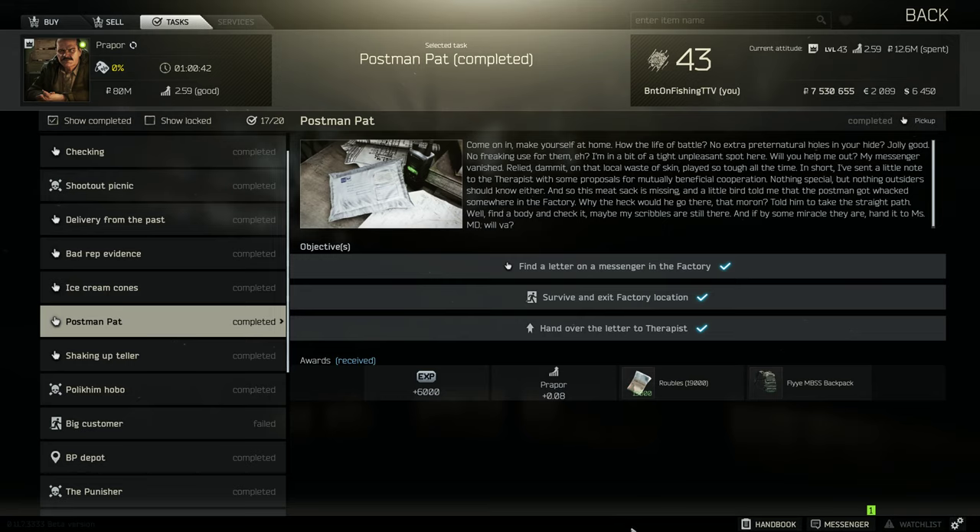Hey guys, Postman Pat task for Prepper. You literally just have to find a letter on a dead body in Factory and then extract with it. So let's get in there, I'll show you where it is.